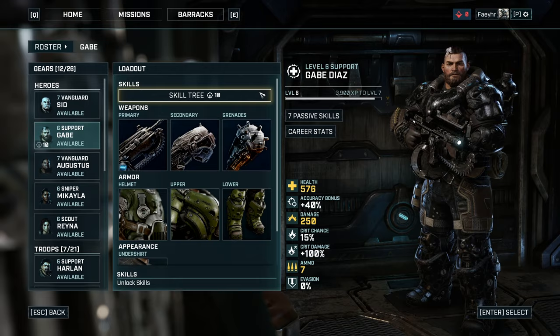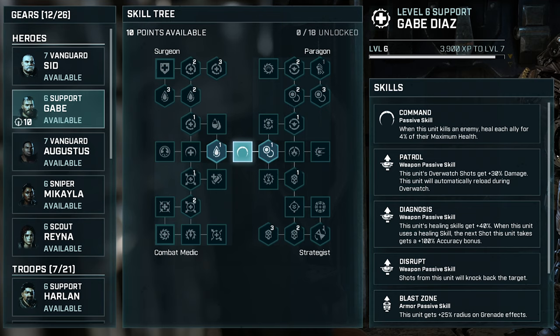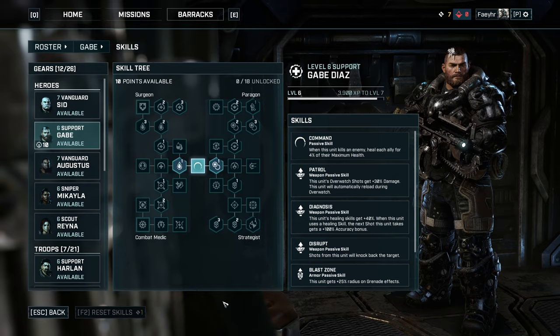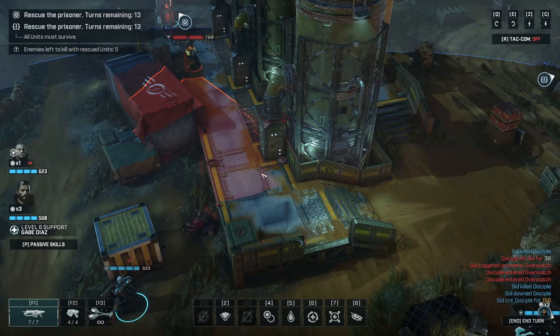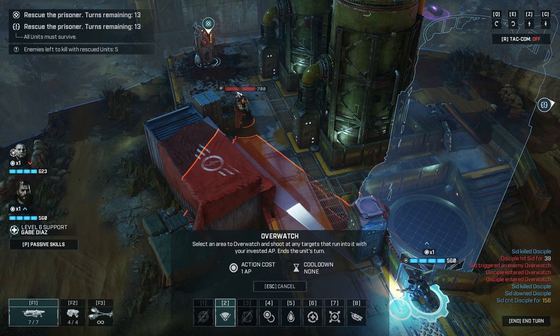As a support, there are four subclasses you can focus on. The first is the Surgeon, which focuses on continued healing, damage reduction, and revive. The second is the Paragon, which focuses on giving action points to allies and has a really good skill called Lock and Load, which has your units reload and get plus 50% damage during your turn. The third is the Combat Medic, which focuses on healing and chainsaw attacks. The last is the Strategist, which focuses on high power shots. This build focuses on the combat medic skills. As a support, Gabe's main role is to heal allies, provide action points, and finish off enemies. You usually stay behind your vanguard and scout, but don't be afraid to use your chainsaw and execution skills.